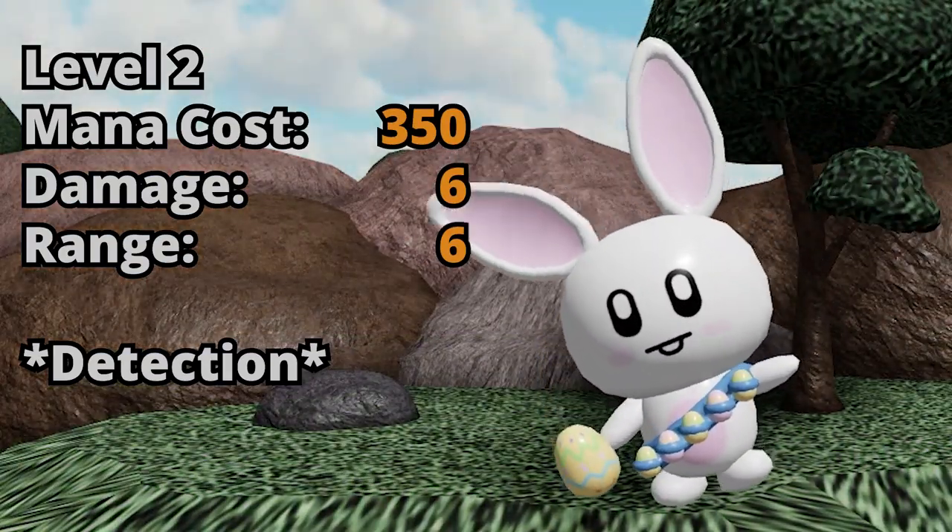After having your Bunny for a little while, you can upgrade a Bunny for 350 mana. Its damage will increase to 6 and the range will also be 6. It is super important to note that at level 2, Bunny will get Detection, which could make him a really cheap unit to get Detection very early on.